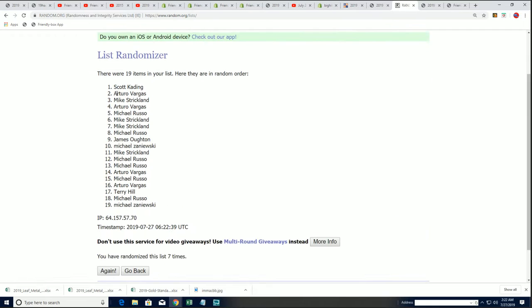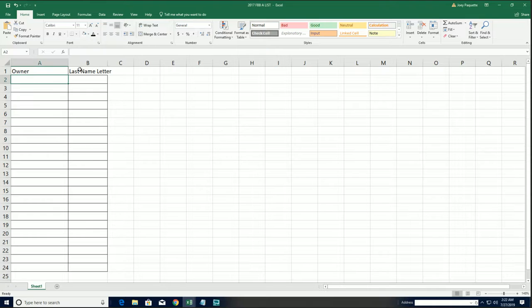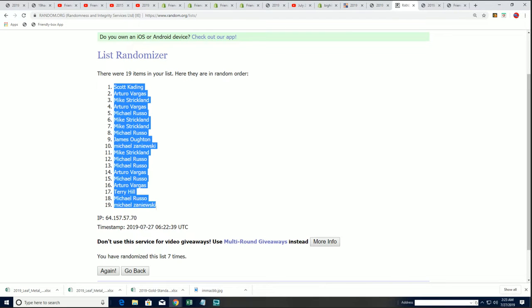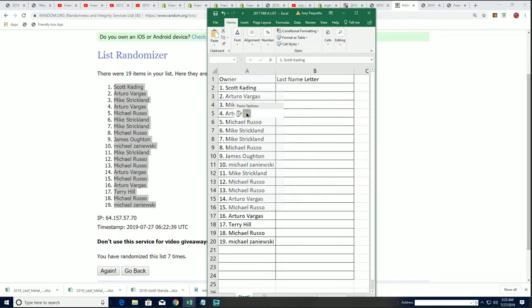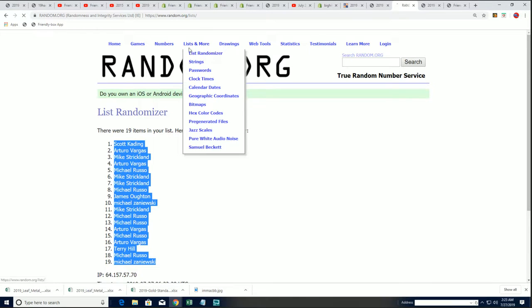The first random is finished. Let me grab this sheet over here. I need this sheet. Get that ready. The first random is finished, and we're going to have that right here. The owner name random is complete, and we're going to start up the letter random in a moment. We'll have both random lists stacked up side by side. All right, so that's the first random. Now we go for the big random here where everybody gets their letter.